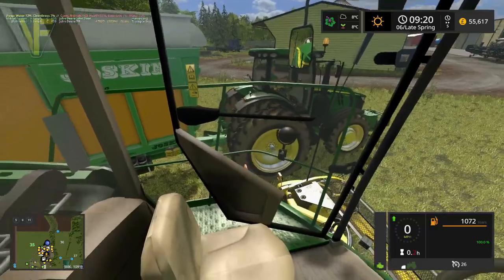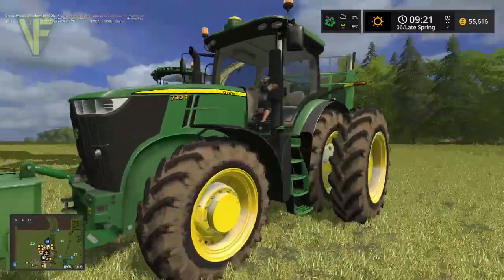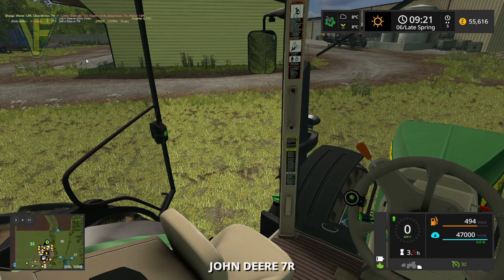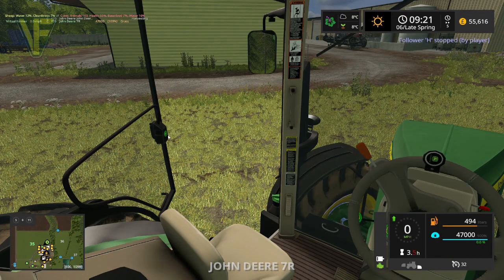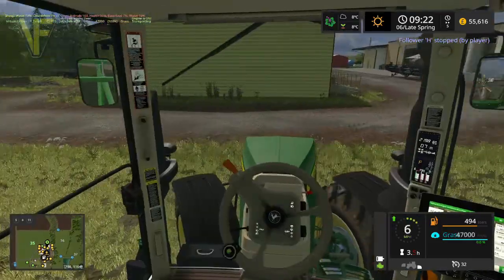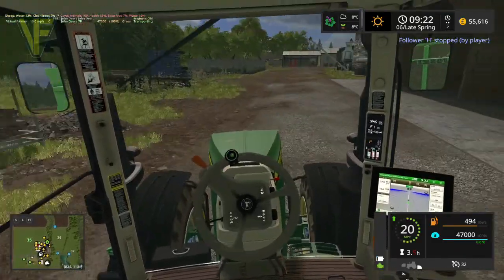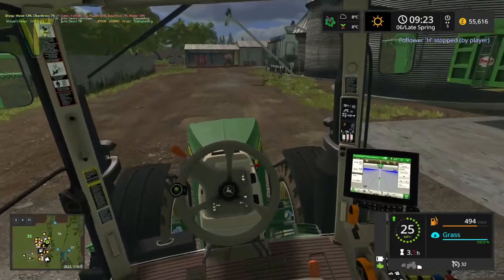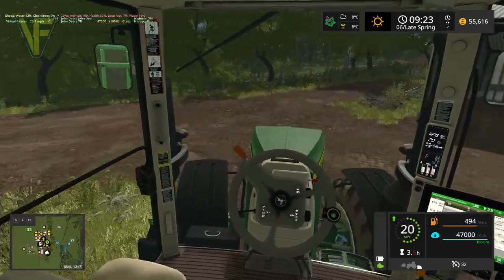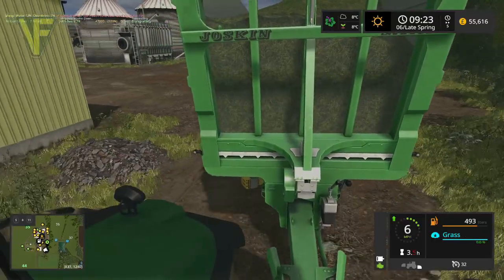Jump out, move the door open, pop around, open the door, jump in, take the follow-me off, close our door up and away we go. We're going to collect that up - I think we've got the widest head on our harvester so we should be alright for that. I'm going to try and stick this in the other corner.